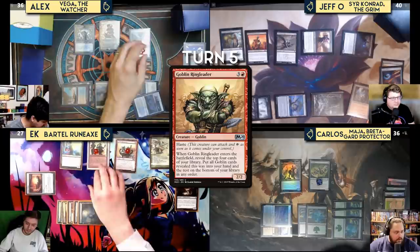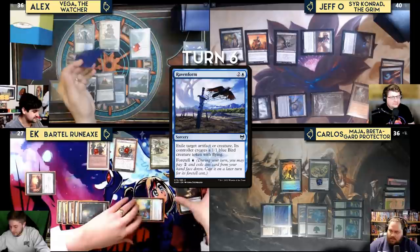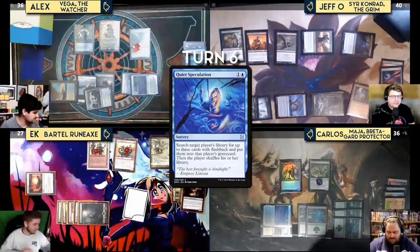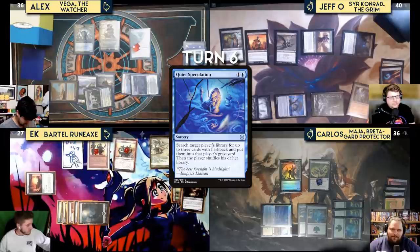Kess draws, fetches Glacial Floodplain, then plays Azorius Steelgate. He casts Quiet Speculation targeting himself to search for three cards with flashback and put them into his graveyard: Otherworldly Gaze, Charismatic Conundrum, and Deep Analysis. He gets a bird token from Murmuring Mystic and passes.